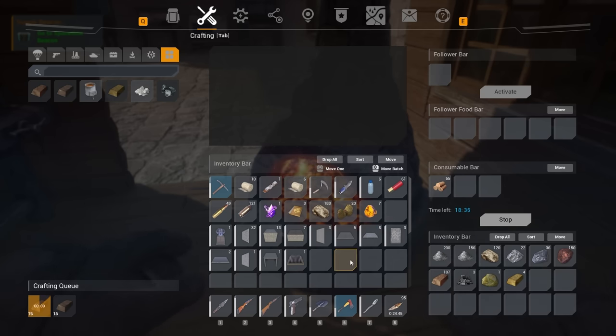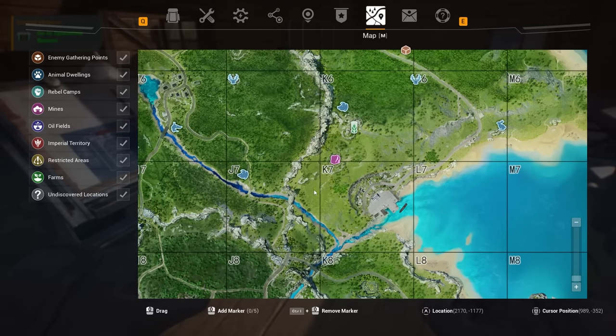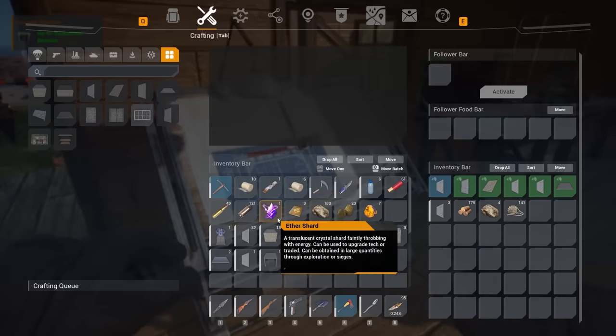I've been looking around the map for areas to build in and I think I'm going to build the horde base right here. Someone gave me the idea to build between a copper and an iron mine — there's an iron mine right here and a copper mine up here. This is the flattest spot I could find. Eventually I'll move into this area and make it my main base, with the horde base down here.